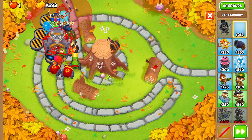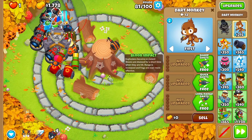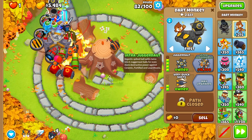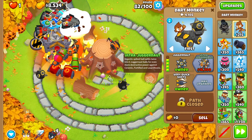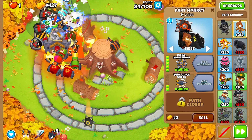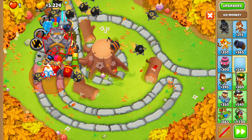I want my normal Dart Monkey and I'd appreciate if it can go here. I want the top path for extra damage to ceramics and extra damage to fortified — it's a relatively cheap tier 5. With this map and all the bouncing this tower does, I think it's going to be worth it.